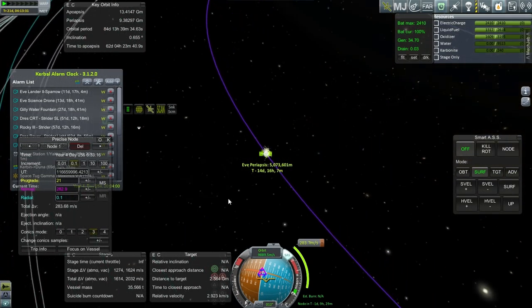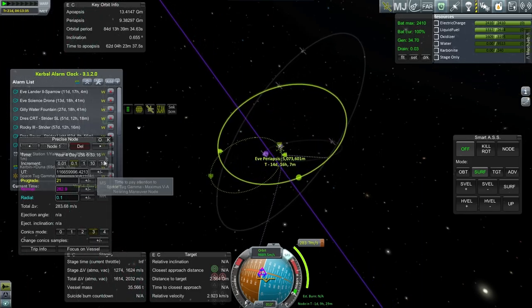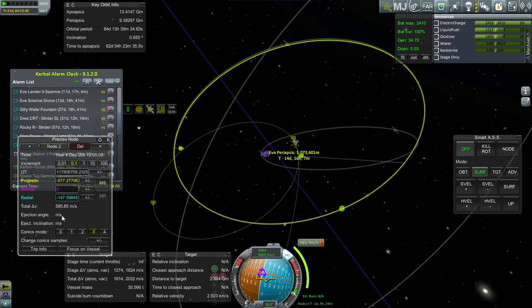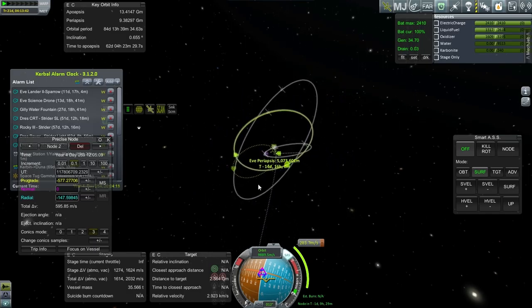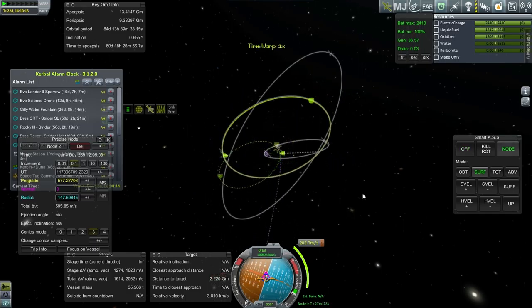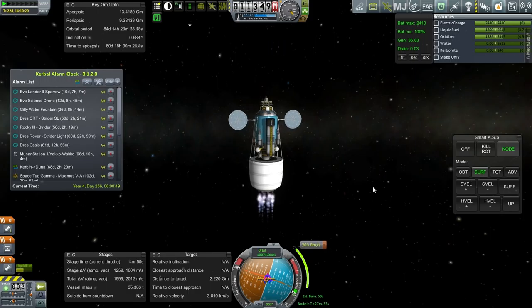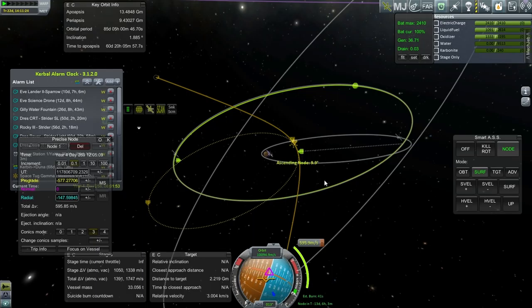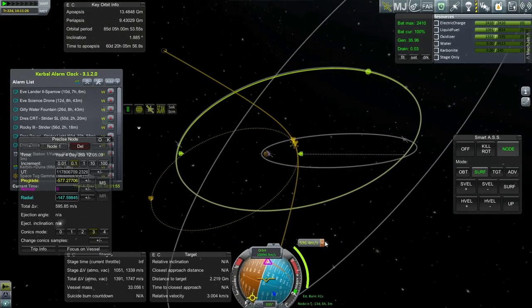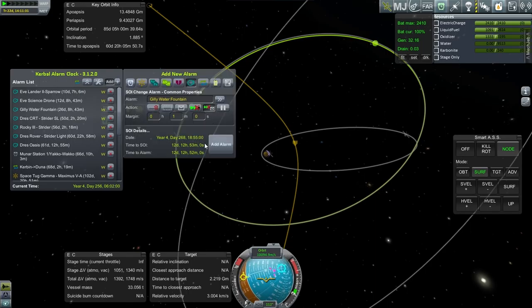Now, the tough one — the Gilly Water Fountain. It doesn't look too bad. Our initial burn to correct will be about 283 meters per second, and looking at the change of orbit, that'll take another 600 meters per second. We're keeping it loose so that we can meet up with Gilly, because this is the Gilly Water Fountain. That's the plan. Let me try and make this burn. The last bit of that burn was to minimize the inclination with Gilly. We'll make orbit at periapsis and get the SOI change alarm.